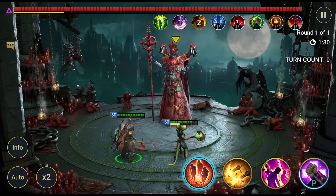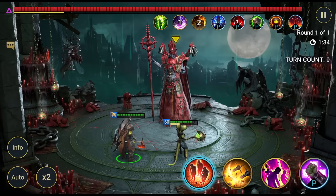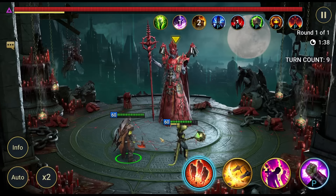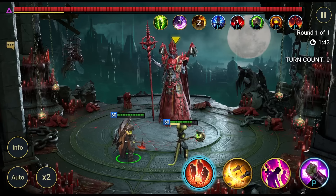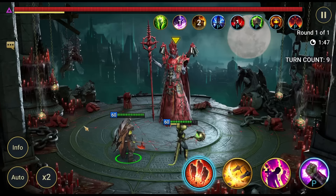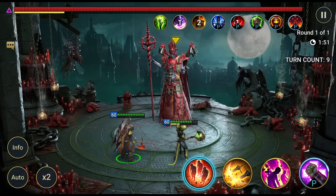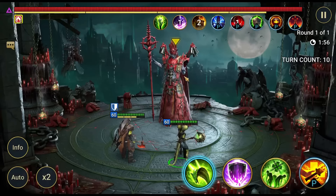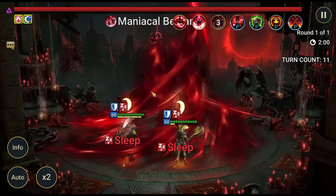If you put increased defense on your whole team, everything is even and Venom Mage is still automatically the target because he has the lowest HP while having the highest defense. But if another champion gets one more buff than your intended tank — like increased defense plus increased speed — that champion with the most buffs becomes the target instead. Keep that in mind; the boss can do weird things sometimes, but this explains why it happens.